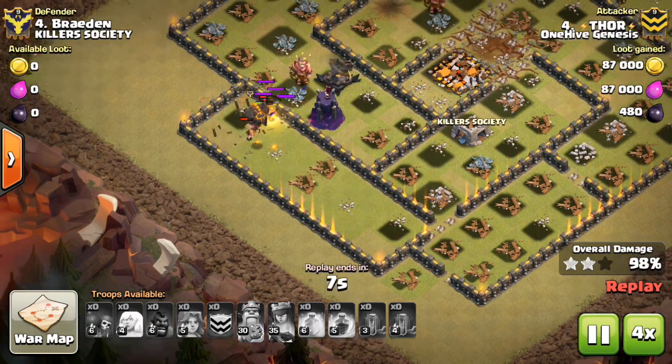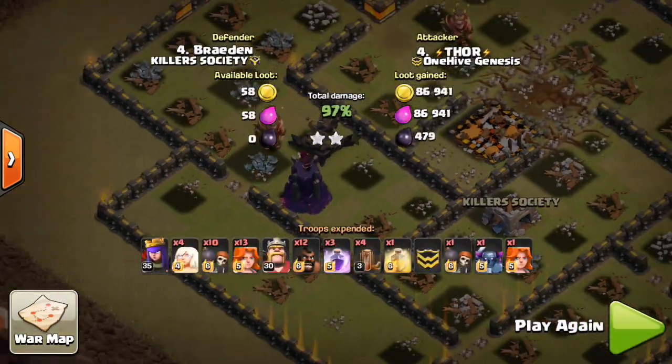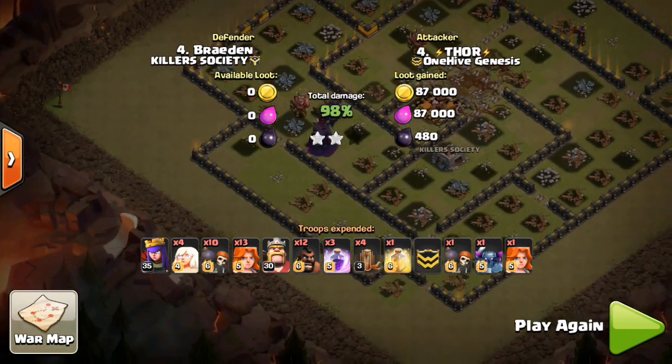Still has like six or seven Valks left. Right as they were about to get between those two final buildings and take them out — runs out of time. Very close attack. Let's take a look at some planning that was done to maximize troop value and get the 3-star — let's take a look at Chaos's plan.